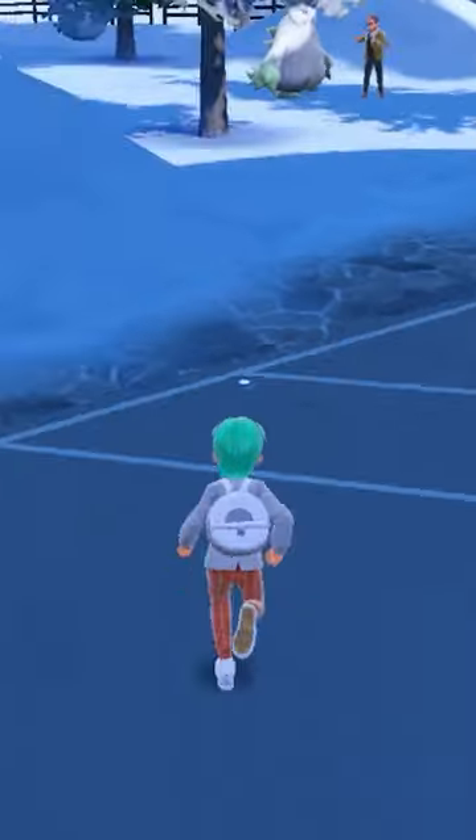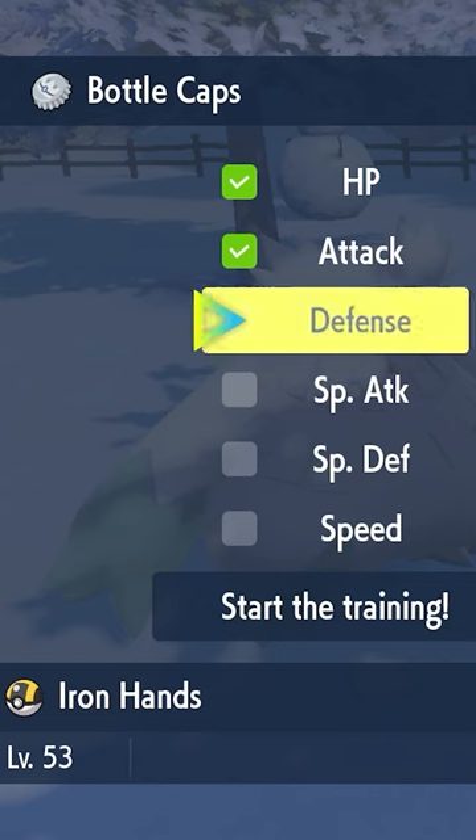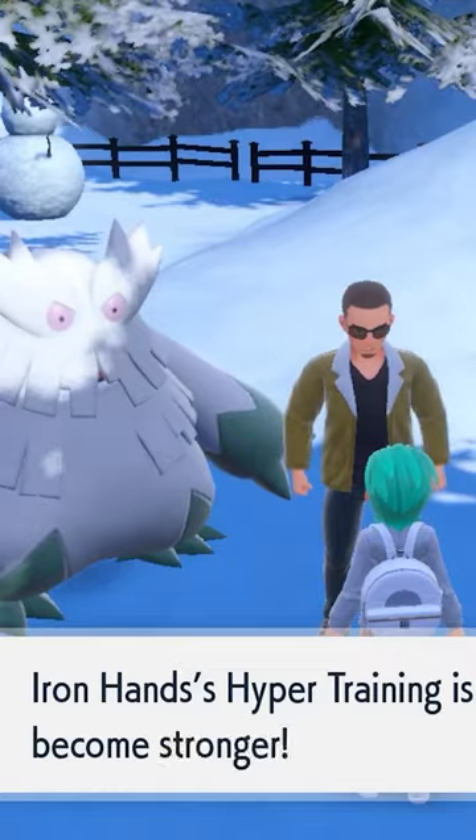Feed your Iron Hands the vitamins and the Nature Mint. Then visit the NPC in Montenevera next to the Abomasnow. Hyper-train your Iron Hands with the bottle caps you bought.